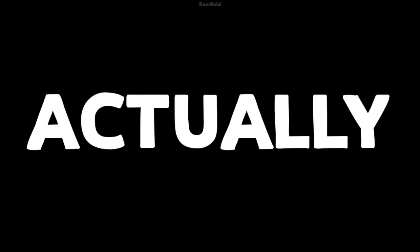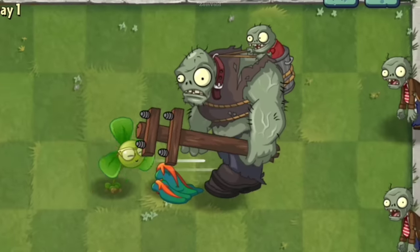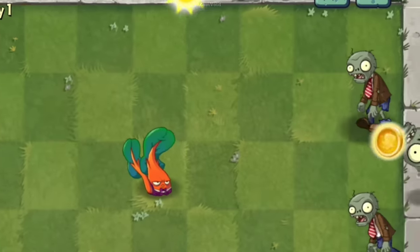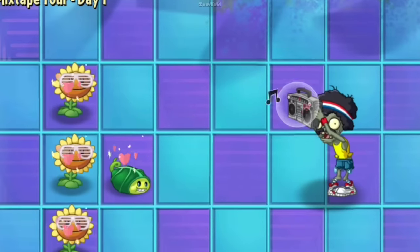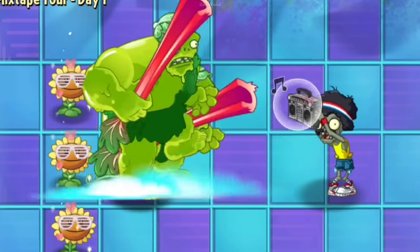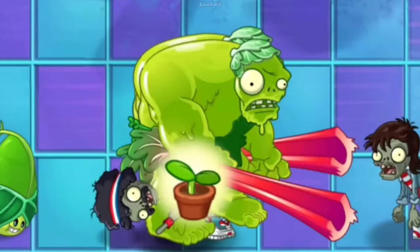10 Plants vs Zombies 2 Things That Actually Make Sense. Plants vs Zombies has a lot of mechanics and strategies that can be used to gain an advantage in the game. From the various types of plants and their unique abilities to the different types of zombies and their strengths and weaknesses, there are countless ways to approach each level and emerge victorious.